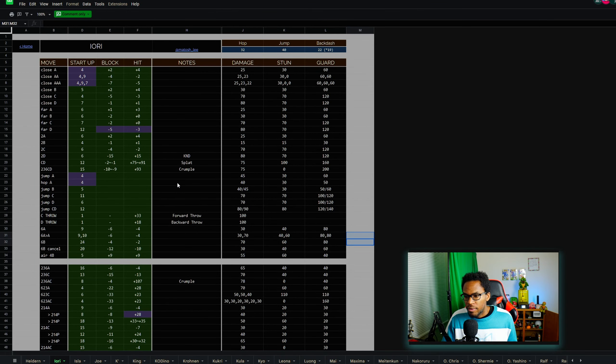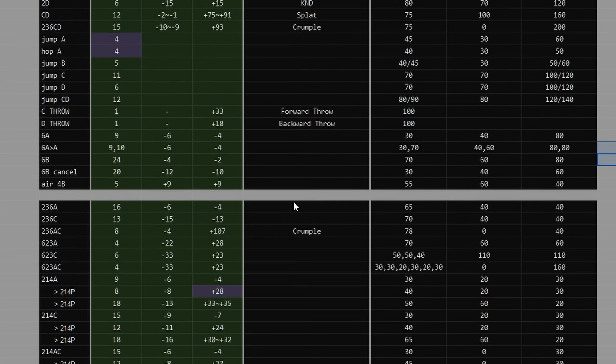For example, I'm getting into King of Fighters 15, and on my team one of the characters that I main is Iori. So here is Iori's frame data in King of Fighters 15. As you can see, there are moves that put him in plus or minus — or advantage or disadvantage.